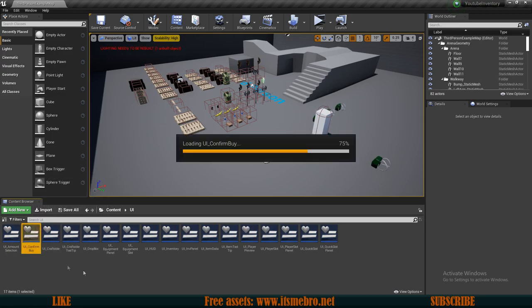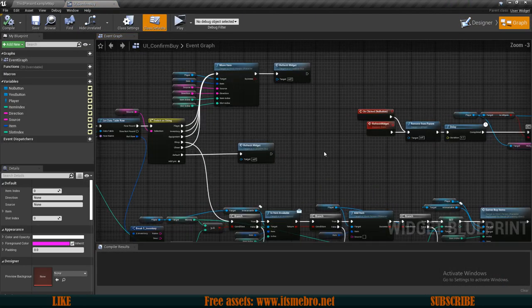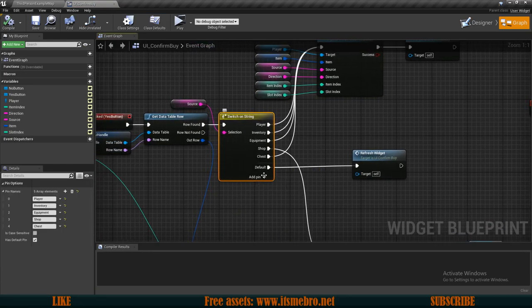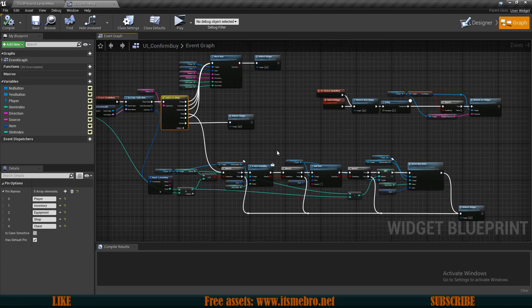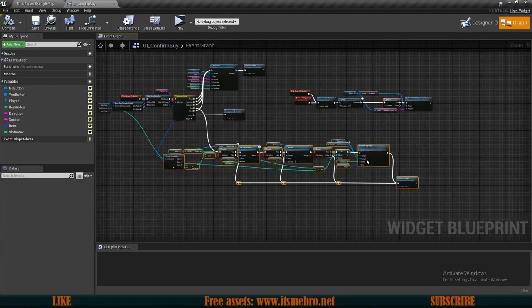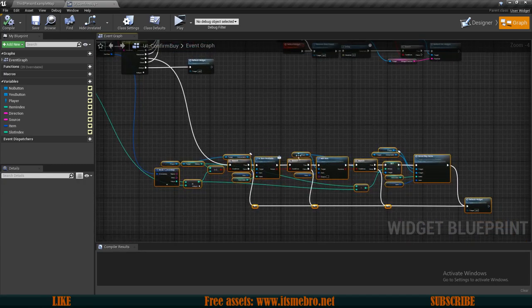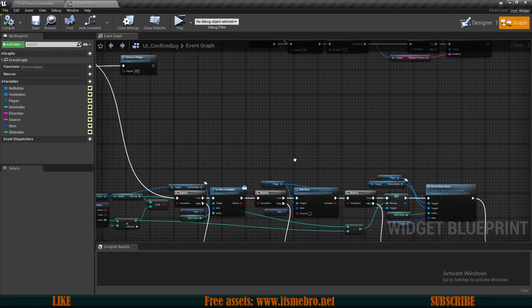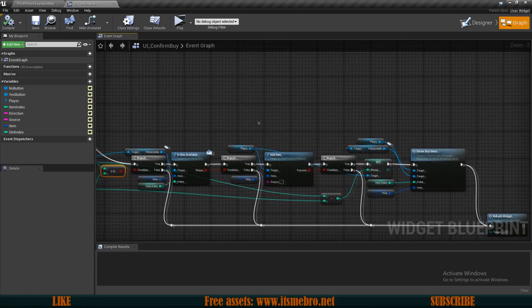Let's go to our UI Confirm By widget where we are accepting the item movement. I've already added the chest pin, so if you don't have one make sure you add it. For the chest we need to do something very similar as we have for the store, so I'll move the shop piece back a little bit and copy pretty much the same functionality, except I'm not going to remove money as we do for the shop.